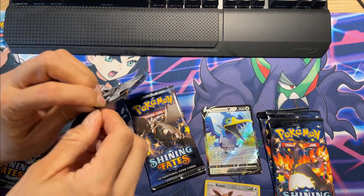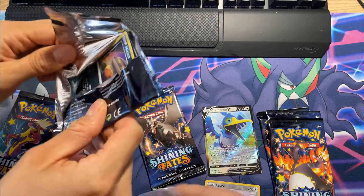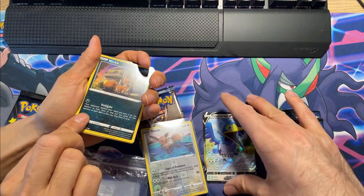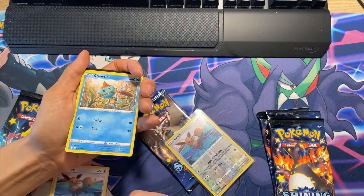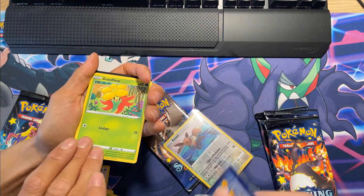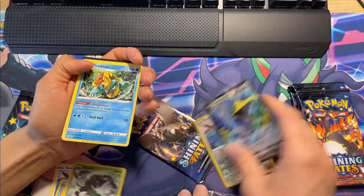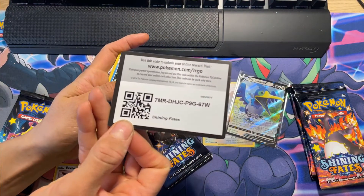I think the Eevee reverse is worth getting graded — Eevee is a popular Pokémon. Eevee, Chewtle, Cacnea, Gossifleur, Zarude, and Dreadnought the turtle, always making you hate them.